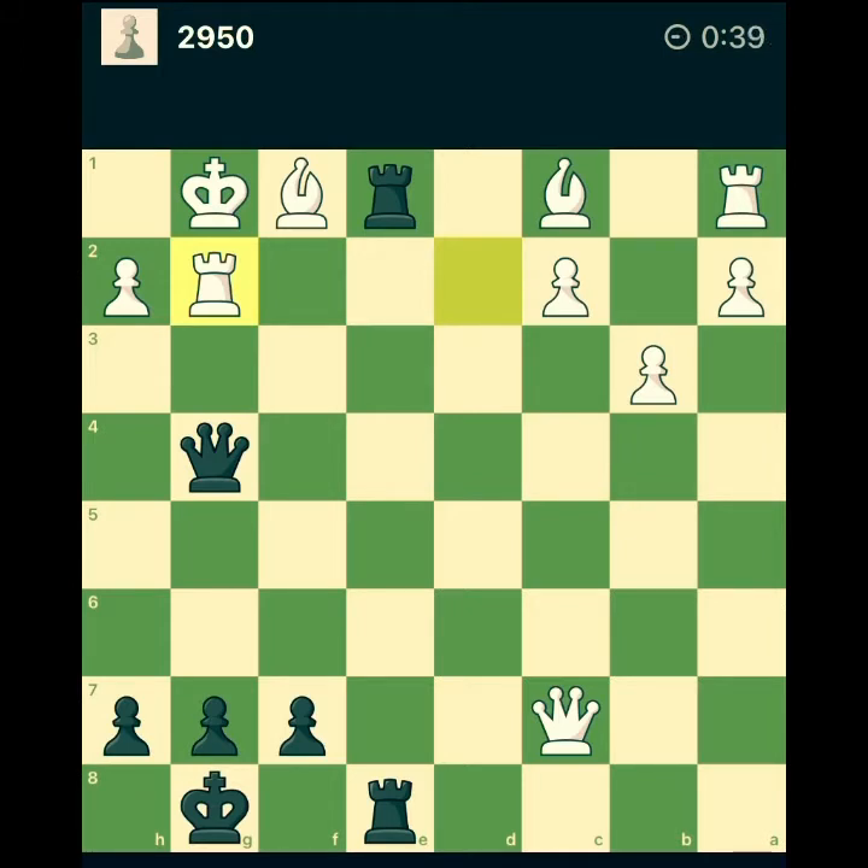Then take on his rook — but this doesn't work, because after check at d4 with the queen, he plays rook f2. If I take his rook, he takes my pawn on f7 with check. Once I move away, he mates me by queen f8, takes, takes with the rook. So maybe taking the bishop is the move to go.